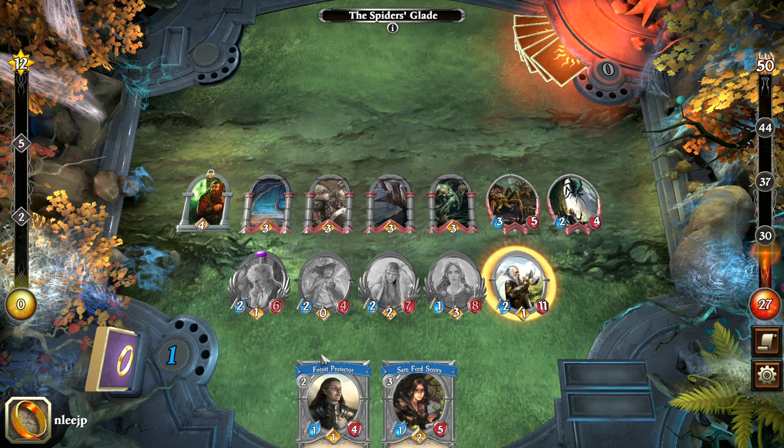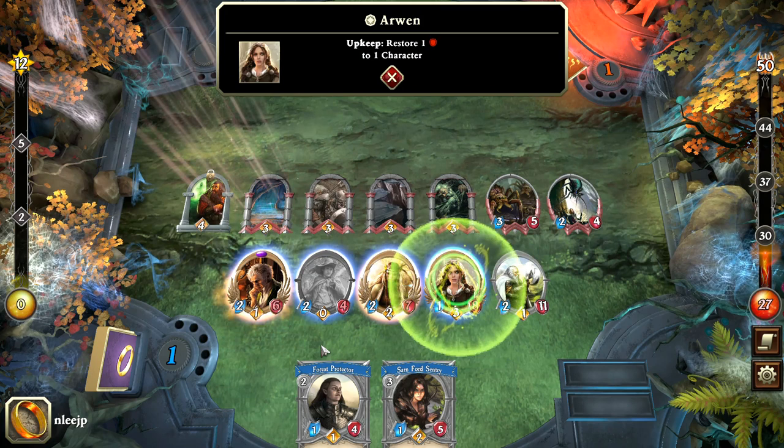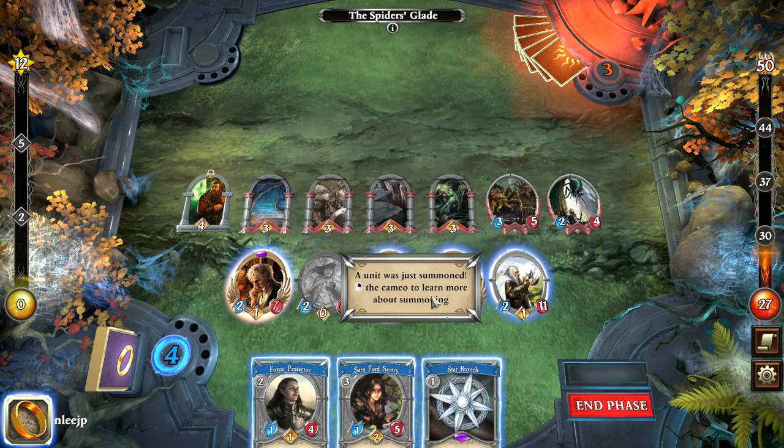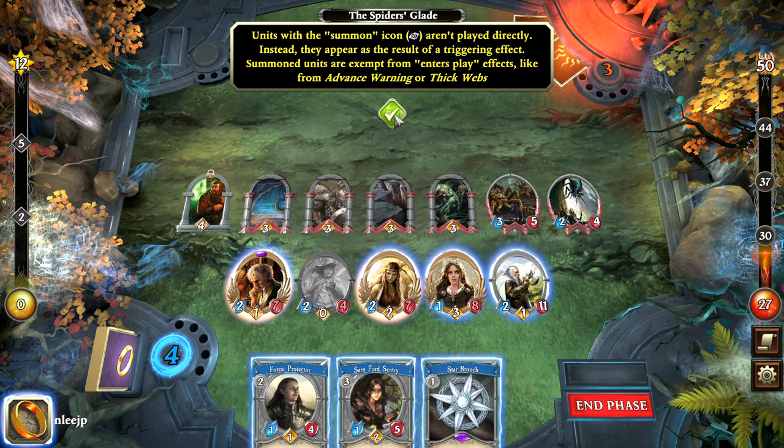We'll do the upkeep — there's a lot going on here. We'll restore some health to Bilbo, who has taken quite a brunt. Stalwart is a powerful keyword that gives a unit one extra action each round — very handy. A unit with a summon icon was just summoned. Units with a summon icon aren't played directly; instead they appear as a result of a triggering effect. Summon units are exempt from enters-play effects like Advanced Warning or Thick Webs. That's good to know.